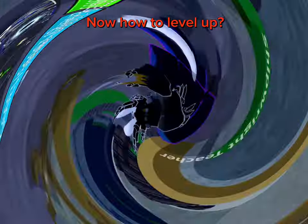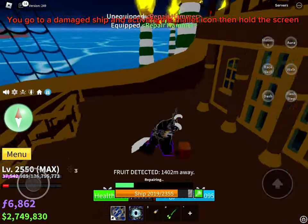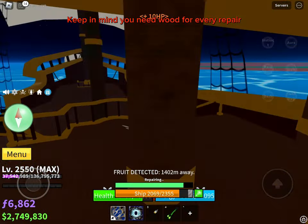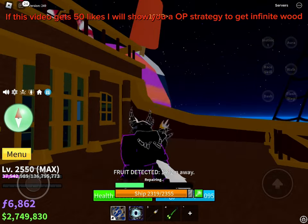Now, how to level up: go to a damaged ship and activate the mallet icon, then hold the screen. Keep in mind you need wood for every repair. If this video gets 50 likes, I will show you an op strategy to get infinite wood.